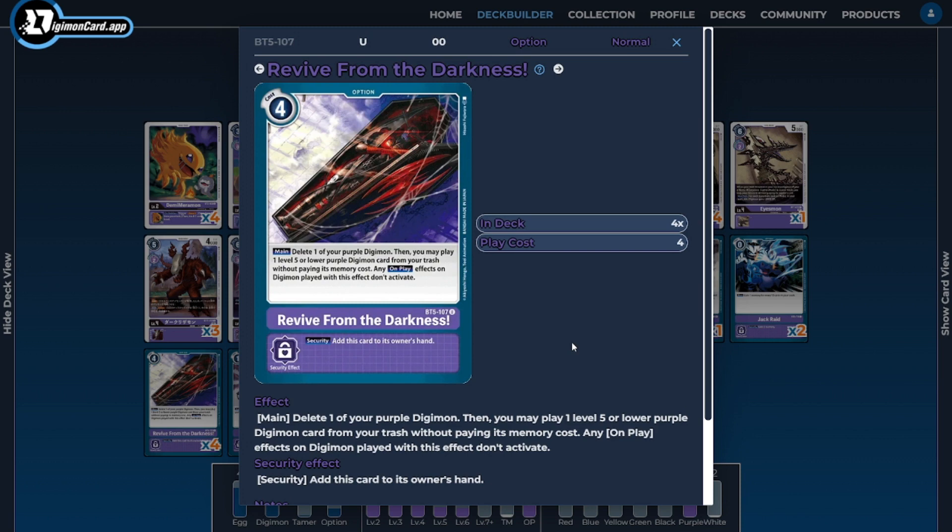Next I'm running four copies of Revive from the Darkness — the most important option card in the deck, enabling our loop in combination with Minervamon and the Cerberusmons. Its main ability lets us delete our Digimon — namely Minervamon — to play a level five or lower Digimon from our trash for free. We grab Cerberusmon off this effect, then off Minervamon's ability we grab Werewolf Mode. So off this one card we get two bodies, then Werewolf Mode deletes Cerberusmon to gain nine memory — netting us essentially five memory in total.